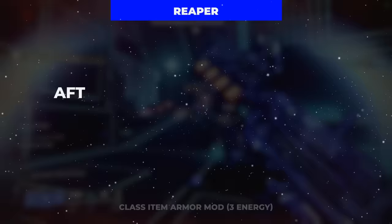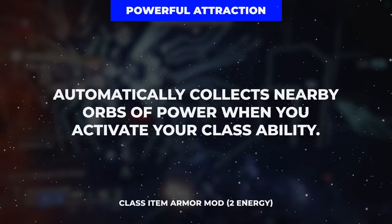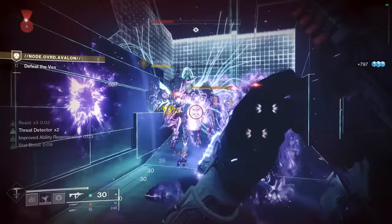For the last slot of the boots, we'll grab Recuperation for a chunk of HP any time we scavenge an orb of power. Finally for the class item, we'll begin with Reaper to generate an orb of power on weapon final blows after class ability cast, and with Powerful Attraction, that same class ability activation will also scavenge all nearby orbs of power for armor charge stacks and healing through Recuperation. Bomber in our final slot will give us a chunk of grenade energy on top of everything else with that very same class ability activation.